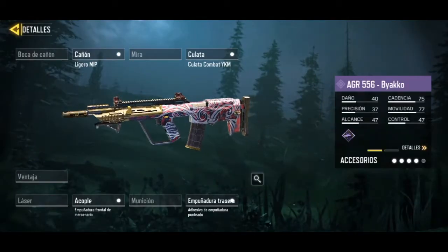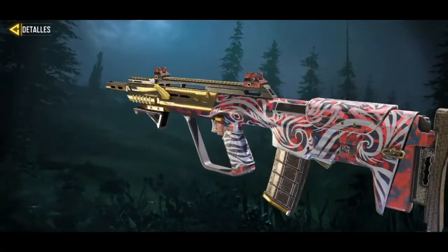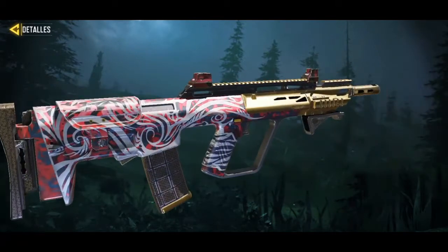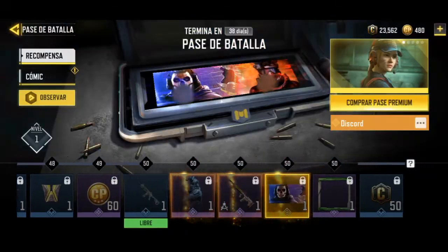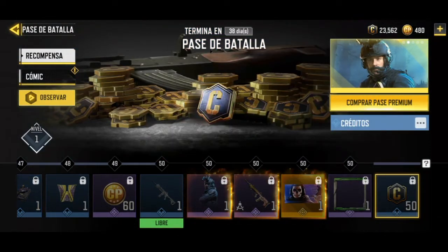Also at level 50, there's a new weapon model for the AUG — it's fine, though I don't think the color matches the season's theme, but it's still beautiful. We also get Ghost and Bellicant calling cards, a frame, and some credits.